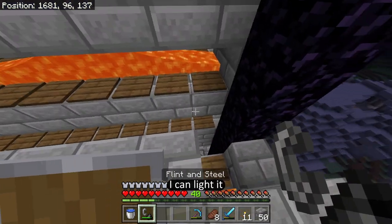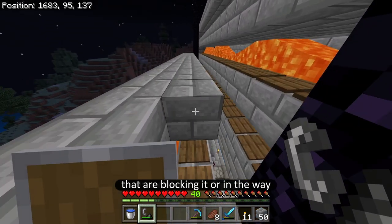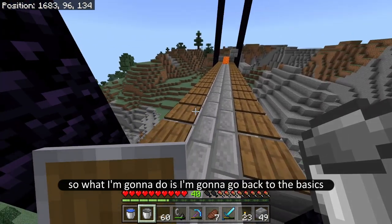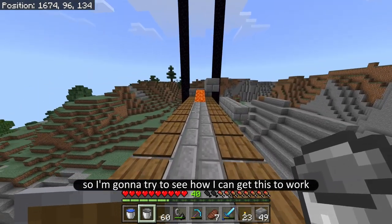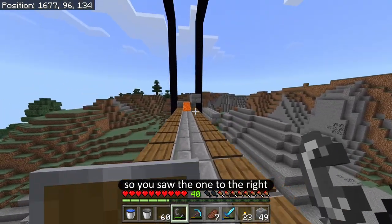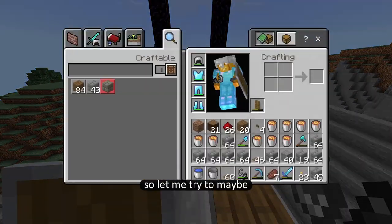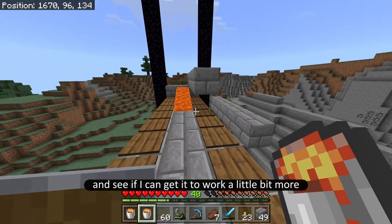Even covering up the pressure plates with a block doesn't seem to fix it, even though this is how I got it to work for the first farm. I can light it manually, so there aren't any blocks blocking it. For some reason these pressure plates are just not catching fire consistently. I ended up destroying all the other layers and kept just this middle one to go back to basics. I noticed the one on the right did go off a couple of times, and the only difference is that there are blocks above those wooden pressure plates.